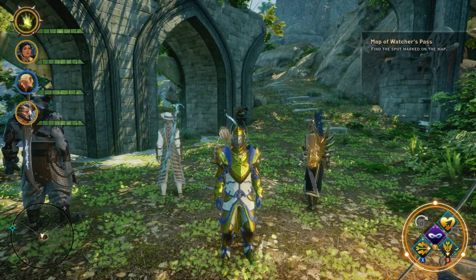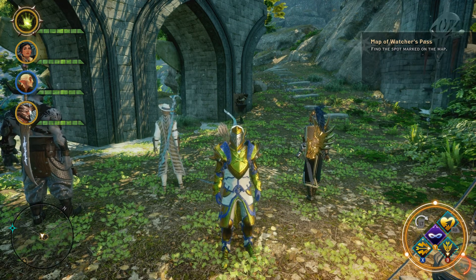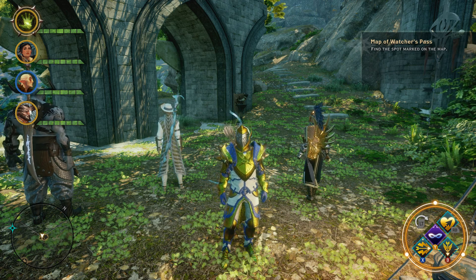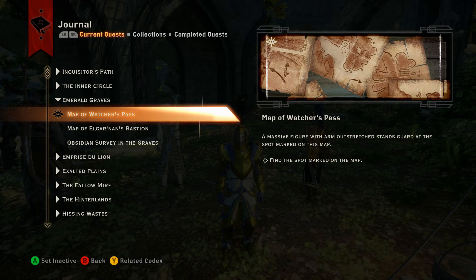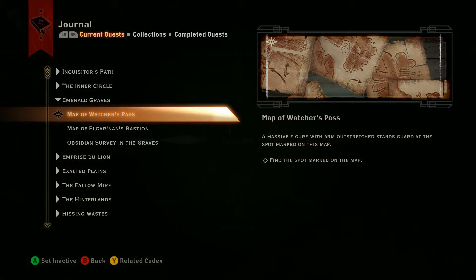Hey, what's up everybody, we are back today. We're out in Emerald Graves doing another sketch video, checking out the sketch that's associated with the Map of Watchers Pass. I'll pop into my journal here and we will go check out the sketch — here's the sketch that you get once you pick that up — and then let's go track that down.